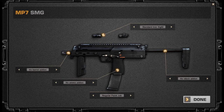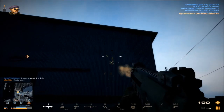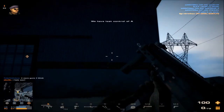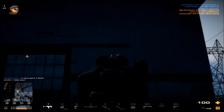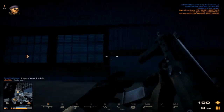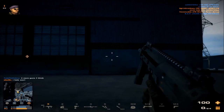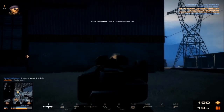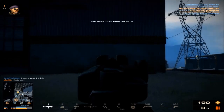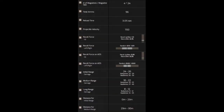The MP7 — this weapon's recoil can be compared to that of a waving flag in a storm, because its sideways wobble and upward drift can be very random. Its damage at close quarters is pretty high though, making this weapon most suited for close quarters combat, especially since its recoil makes long-range fire difficult.